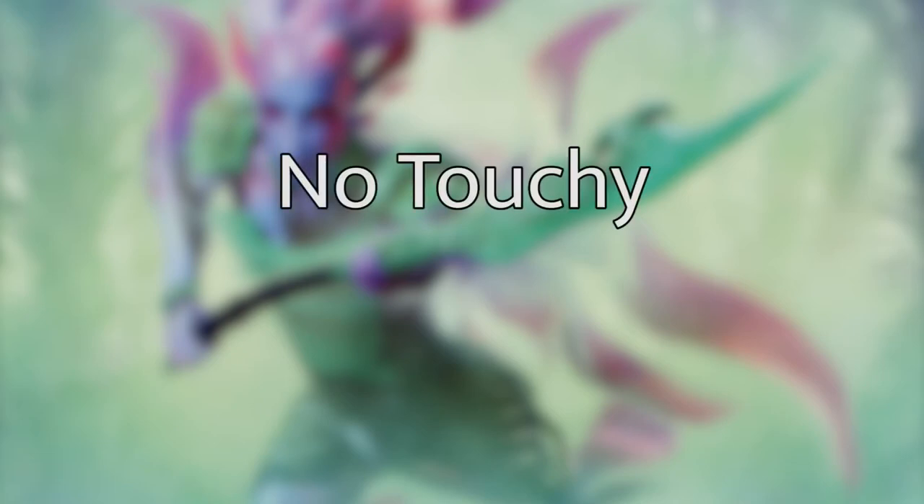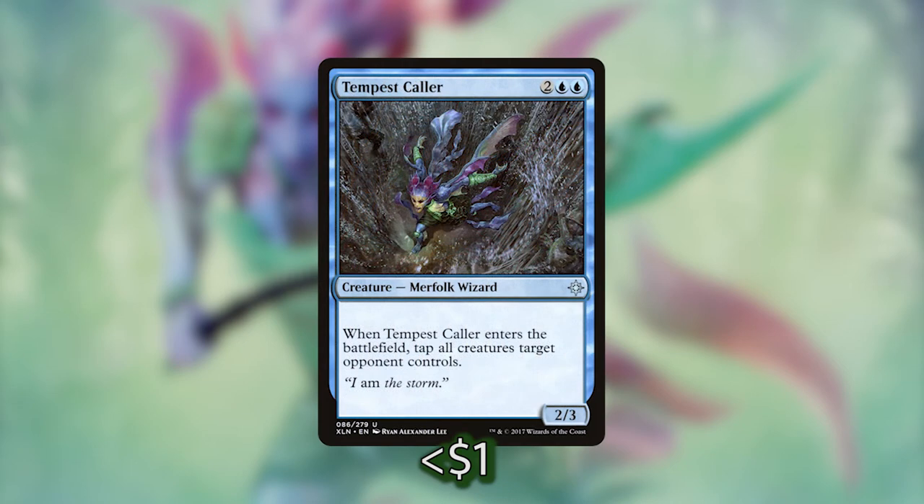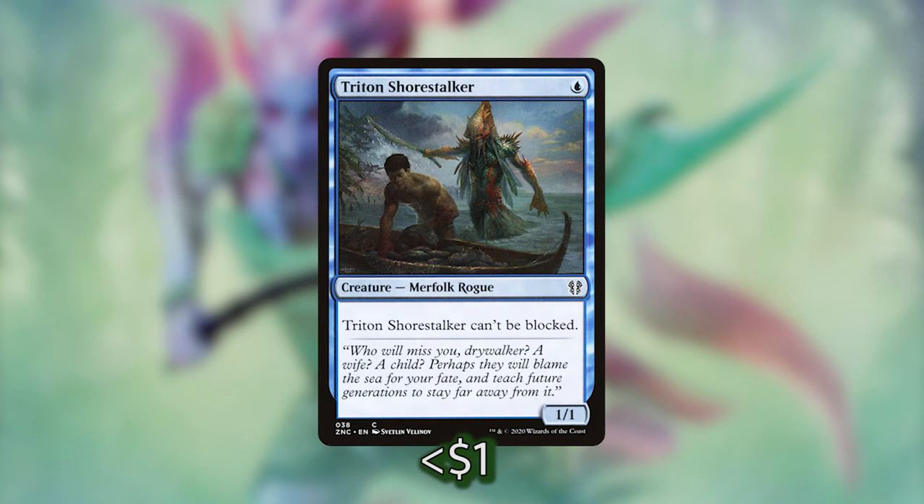In addition to having a wide array of really useful Lords, Merfolk also have a lot of really difficult creatures to block or really aggressive creatures. We've got Merfolk like River Sneak which cannot be blocked and whenever any other Merfolk enters the battlefield under our control, the Sneak gets plus one plus one until end of turn. If we have this out with our Deep Root Waters — which gives us a Merfolk every single time we cast a Merfolk spell and they also get Hexproof — or our Reflections of Leet Yara which basically doubles all of the Merfolk that we're casting, River Sneak can get really big really quickly. We've also got Tempest Caller which when it ETBs taps all creatures target opponent controls. We've also got True Name Nemesis which is super difficult for one player to deal with, and Triton Shore Walker which also just cannot be blocked.